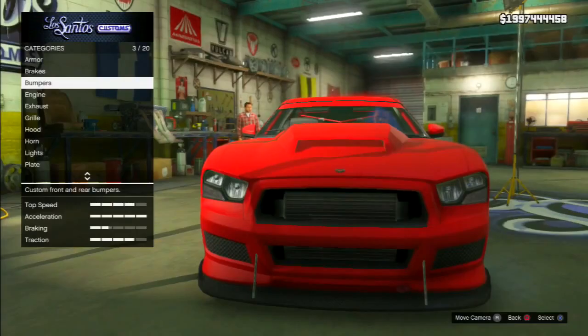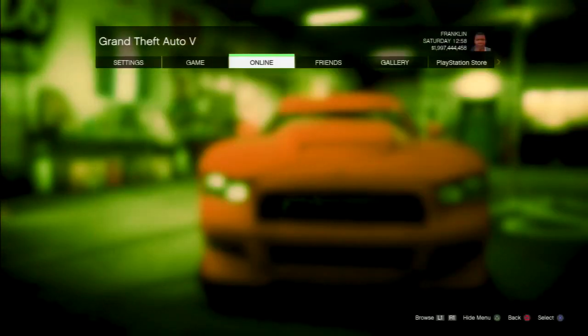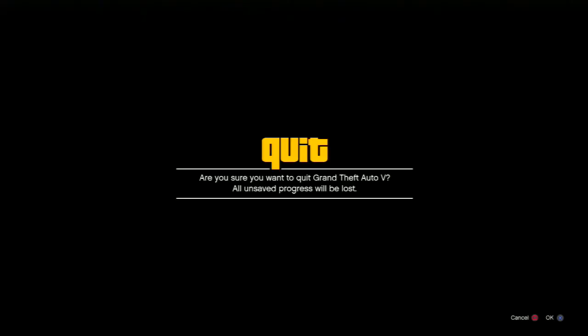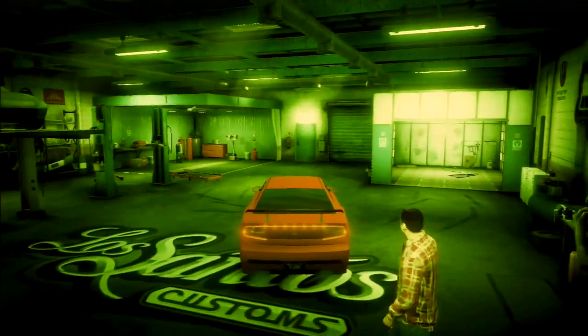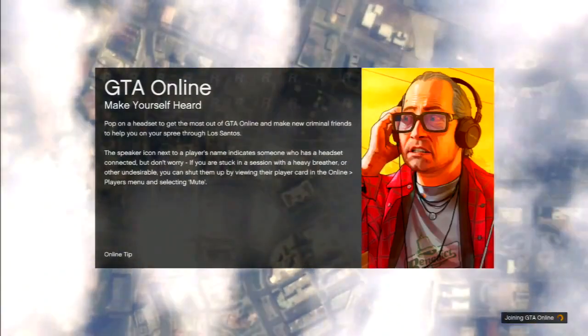Once you've waited for 30 seconds in Los Santos, you want to press start, go to online, then play GTA Online, and choose a closed friends session. Make sure you guys choose a closed friends session — if you do not choose a closed friends session, unfortunately this glitch may mess up. So make sure you listen to these important parts of the video.